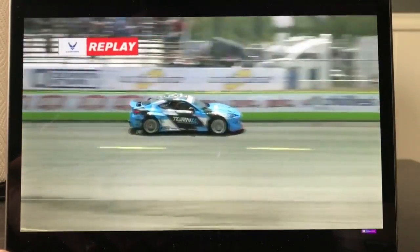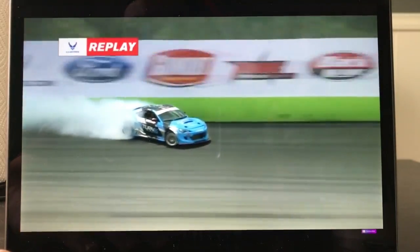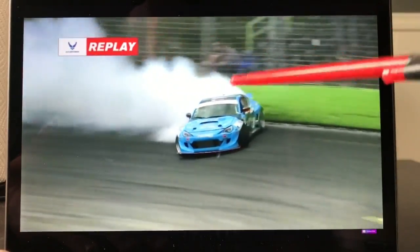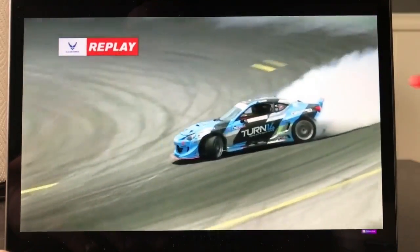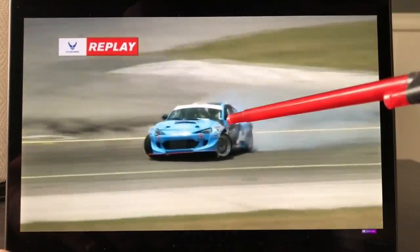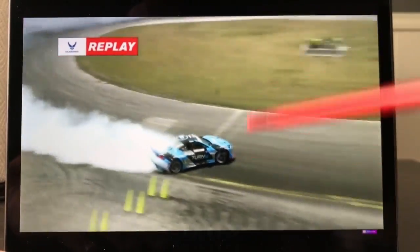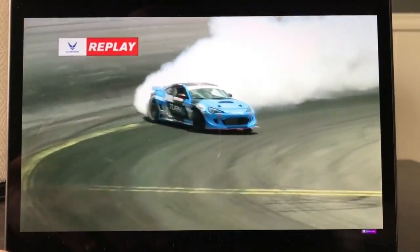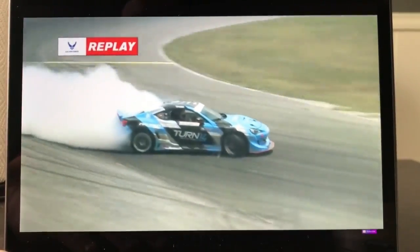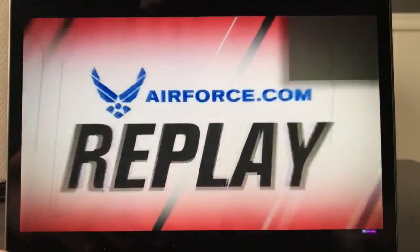This score was a 95. Watch the replay one more time — quick snap into initiation, almost no steering input the entire bank, very smooth throughout, fills the zone, comes off, and then transitions very quickly over the bump. Fills the inner zone and jumps into that outer zone perfectly, drives all the way around super smooth. That's going to be your number one qualifier and the score to beat, which is a 95.